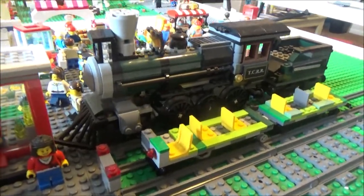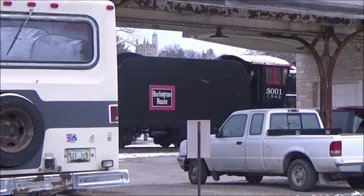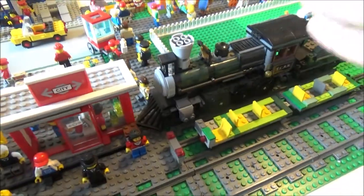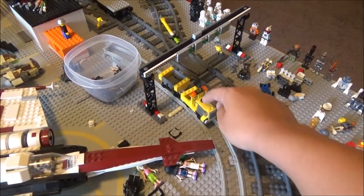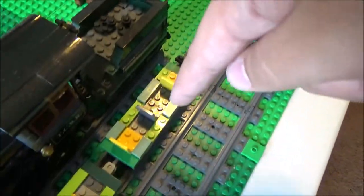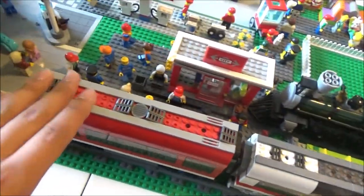Here's the steam locomotive from the Lone Ranger set. When I went on my train trip across the country, one or two stations had a steam train just sitting on a track as a display piece — not actually running, just there to remind you of the good old days. That's what this is: it doesn't fit on the active tracks, so it's just a showpiece for the station. We also have the narrow gauge line with custom passenger cars, a custom small steam locomotive, and a mining set narrow gauge train. The custom locomotive looks way better with both decorative back bumpers on, so it just sits here.